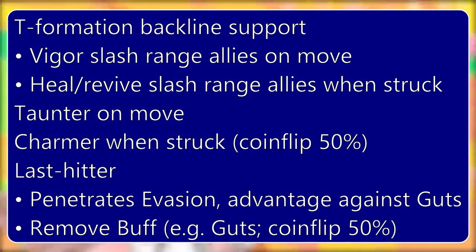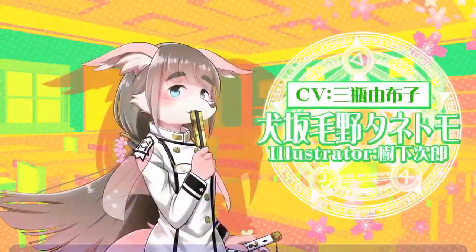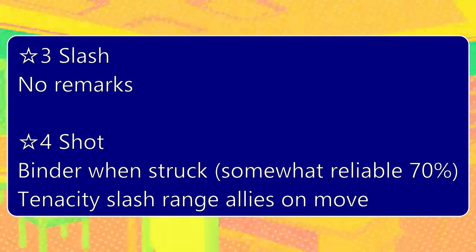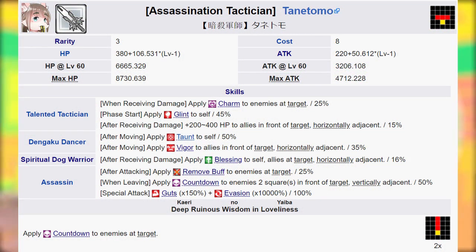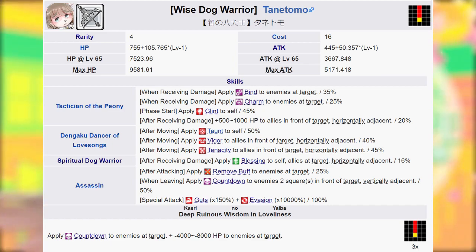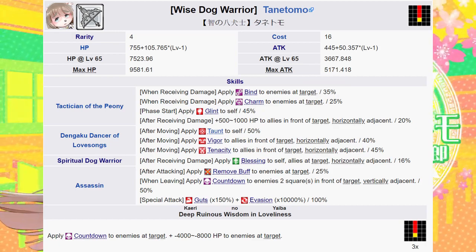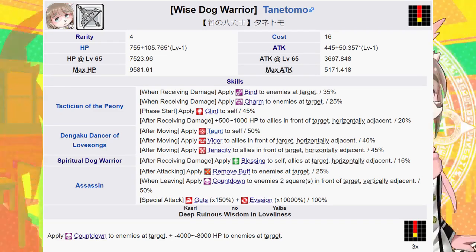The second 4-star and last unit to be discussed in the Part 1 banner is Tanutomo, the valiant Hakenshi. Tanutomo's most general purpose role is to provide Vigor to frontline allies while centering the aggroed enemy and punishing them with Charm. Vigor is paired with Tenacity, and Charm with Bind in his 4-star. He can also provide minor healing and potentially revive frontliners when struck, making him a fairly decent support to keep in the back. His last skill, Assassin, gives him a secondary but unique function of finishing off units with death-aversion buffs — Evasion and Guts — being able to deal bonus damage to both while also potentially stripping those buffs. Tanutomo does not use this function particularly well as his own intrinsic damage is lacking, and he would find more use finishing low rather than full HP enemies carrying these buffs. He can also inflict Countdown on leave as well as on charge, and a sizable flat HP depletion on charge for his 4-star, providing decent additional damage for enemies with defense buffs or other resistances.